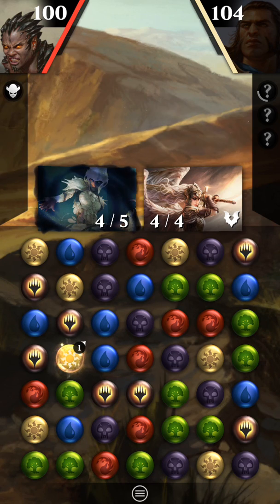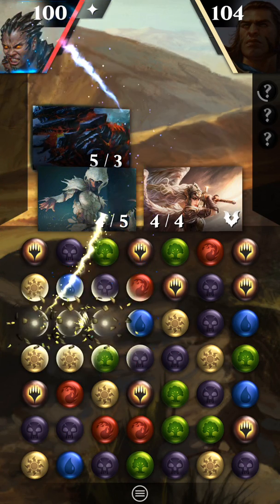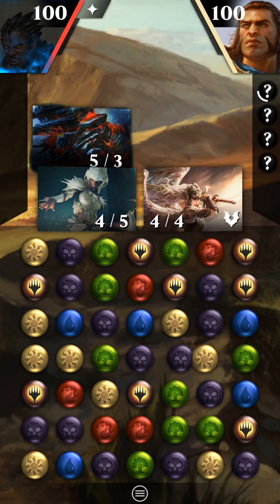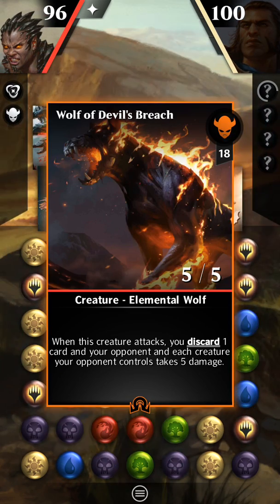He just keeps getting these 4/4s every turn, and he's practically unstoppable. I still don't know if I've stopped him. He's obviously cast supports every single turn, and he has some dangerous ones in his hand. But the way this is going, it looks really good.